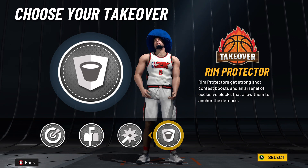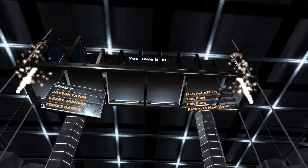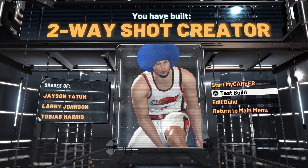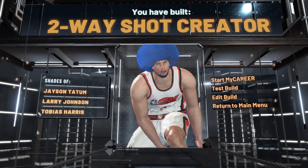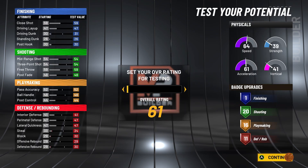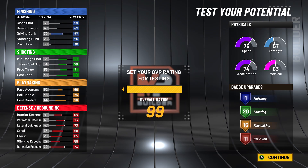Check out the takeover choices: Sharp, post-scoring, shot creating, and rim protecting. Shot creating makes sense, Sharp makes sense, but rim protecting is just something unique about this build. It's something people are going to think about when they see two-way shot creator with rim protecting takeover — they're going to be confused and they're not going to know how to guard it. And if you like to play ones with this build, especially against a post-scorer, that rim protecting takeover is going to be a game changer.